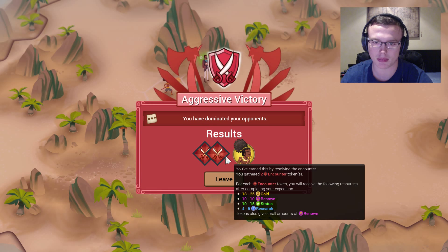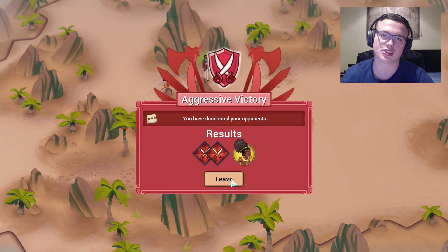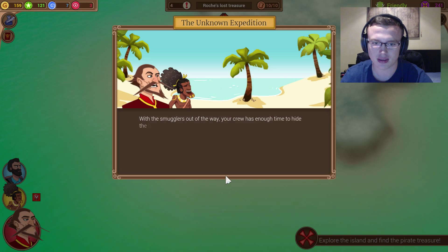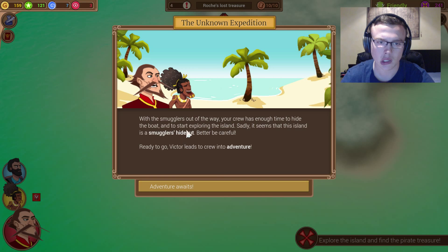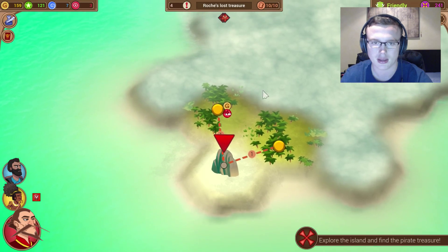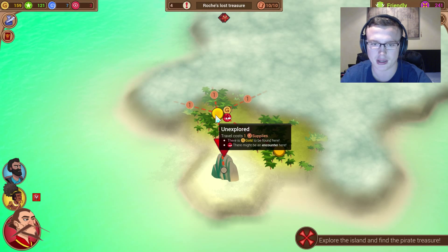We've got the aggressive thing — you dominated the opponents here. You've earned this by resolving the encounter, you gain plus two encounter points. Research, status, renowned — yes, the research is awesome. Oh, that was not good. We're stronger than I thought. Resolve a conflict aggressively — only allows for this expedition. It seems like you were quite happy about that. The garden was happy. With the smugglers out of the way, your crew has enough time to hide the boat and start exploring the island. Sadly it seems this island is a smugglers' hideout now — better be careful. Victor leads the crew into the jungle. Oh, this seems like there might be an encounter there.